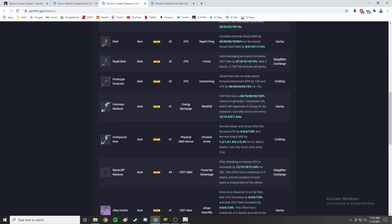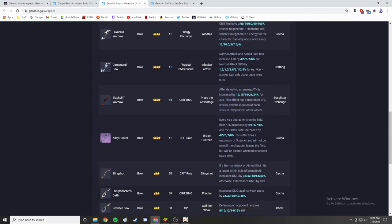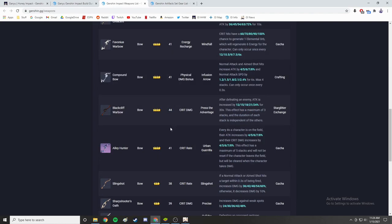The Alley Hunter is very, very good — it has crit rate as a substat and a great passive: every 4 seconds a character is on the field, their attack is increased by 4% up to 8% at max refinement, and their crit damage is increased by 4% to 8% as well, stacking up to 5 times. So at lowest refinement you can get up to 20% attack and 20% crit damage. It clears when you leave the field or take damage, but it's still very, very strong.